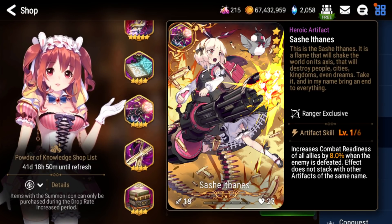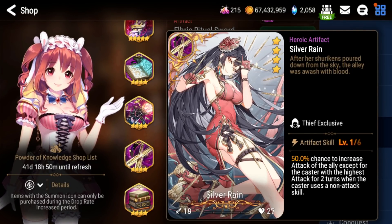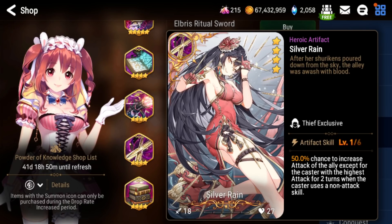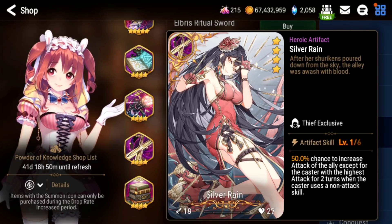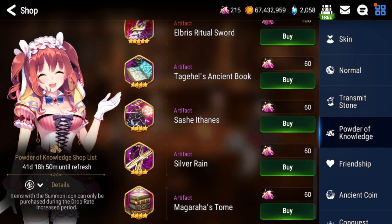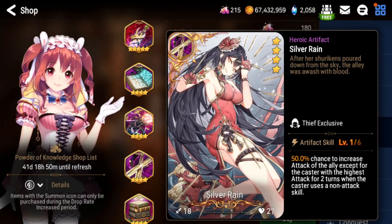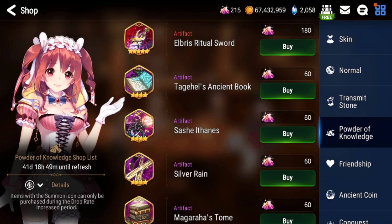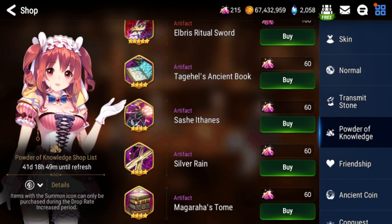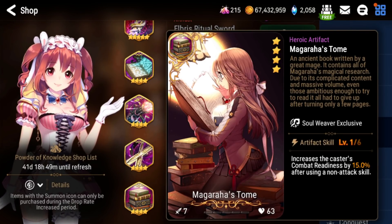Silver Rain is basically used on Ran — that's pretty much it. ML Selene can also use it, and you want to put it on Dust Devil most of the time. It's definitely not worth the 60 powder in my opinion because you'll pull a lot of copies naturally from random banners, and it's a very niche artifact so you'll have more copies than you can use.